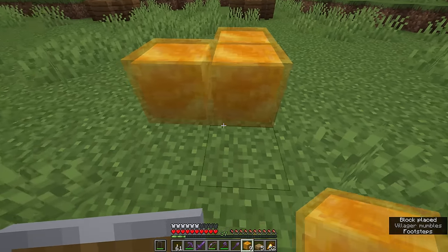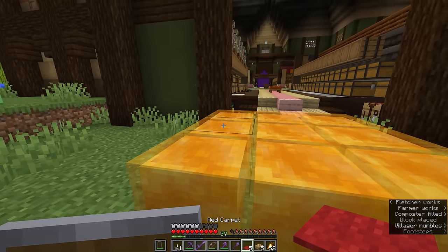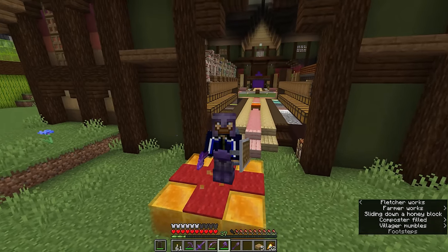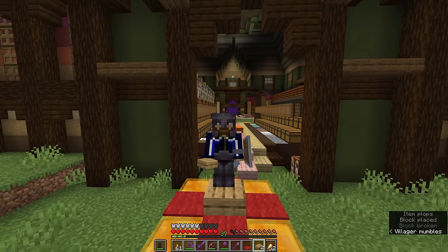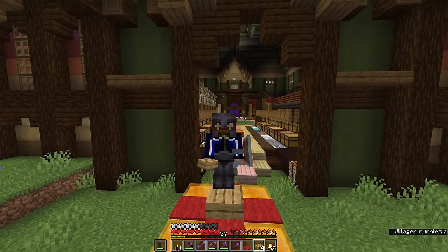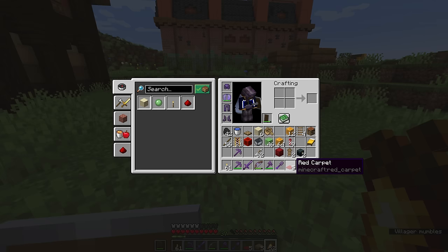That carpet effect also happens with honey blocks. Although honey blocks don't have the bounce effect that slime blocks do, the carpet will still have the same effect — you won't be able to jump around too much on honey blocks that have carpet over the top of them. In this case, slabs are actually not enough to prevent the reduction in jump height you get from being on top of a honey block. It has to be a solid block. So while we might be tempted to put them under the same category, that is one way in which honey blocks and slime blocks differ — their interaction with other blocks placed on top of them.